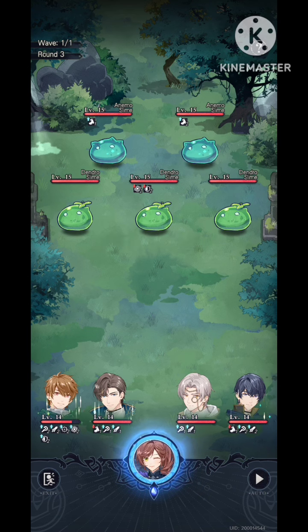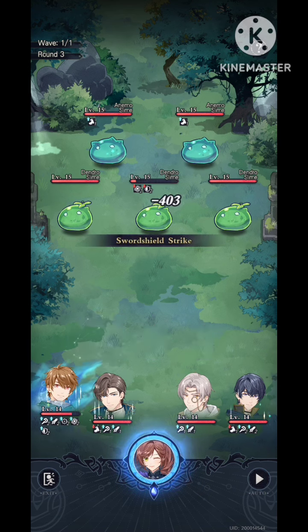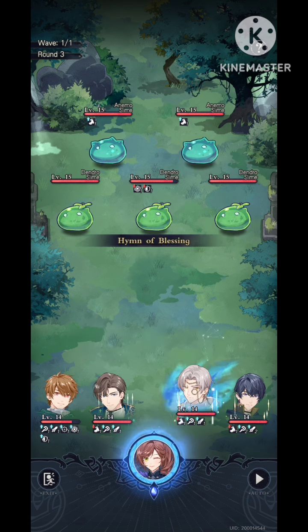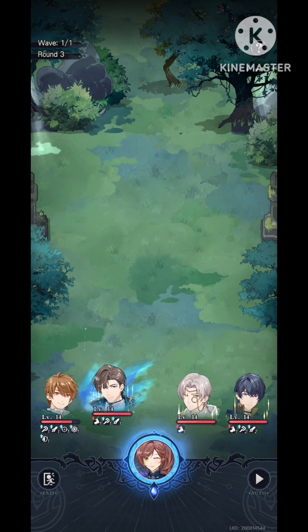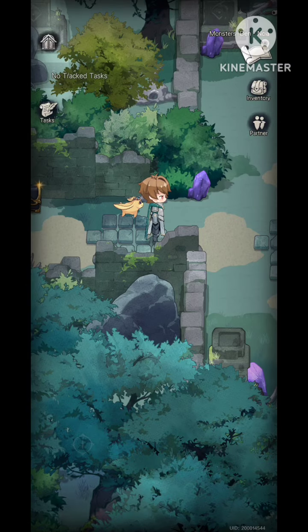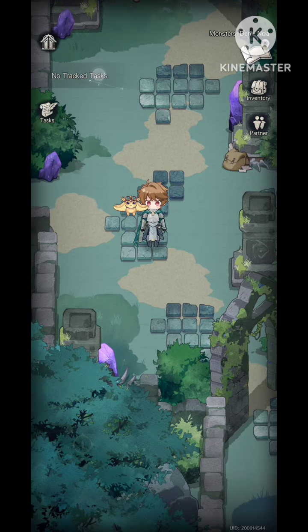So I'll do charge attacks on everybody. For Vyn, he heals — look at that, 1,000+ heal. Note that some opponents can also do charge attacks, especially the birds and the mobs, so be careful. Artem's AoE hits for 1,000+ damage on all enemies. I told you Artem is OP because he can attack all enemies.